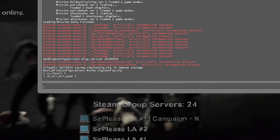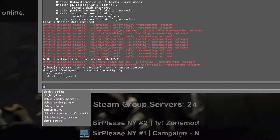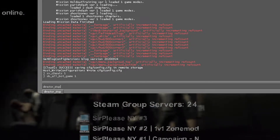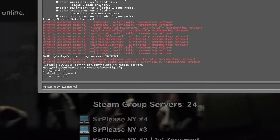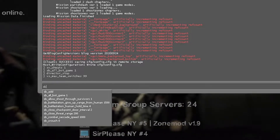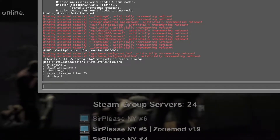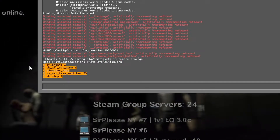Once you're at that point, you can go ahead and load up the map. But if you're just going to check things out locally and don't want to try to play the game, run "director_stop" and "vs_max_team_switches 99". Another good one is "sb_stop 1" — this will prevent the bots from moving around. I'll put those three commands below.